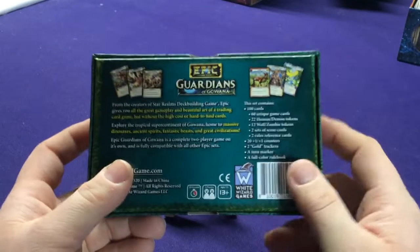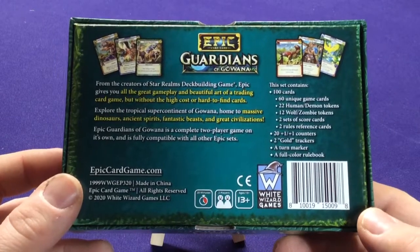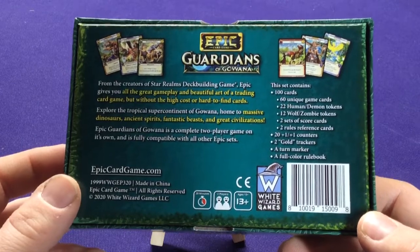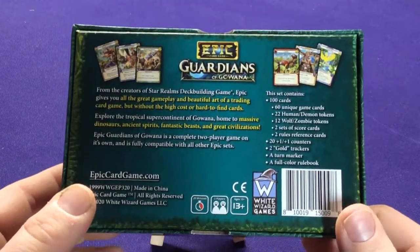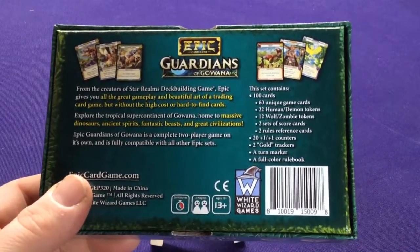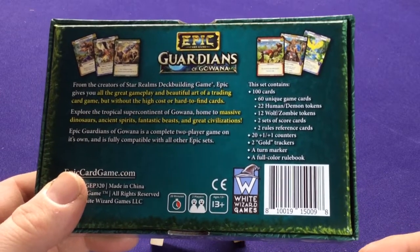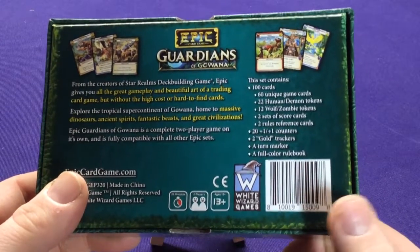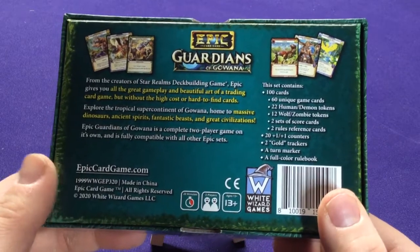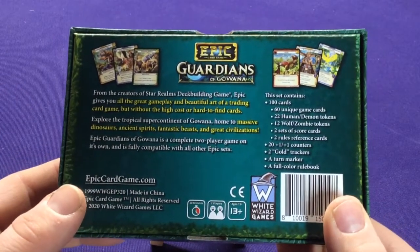This is a little mini expansion. They have some boxes like this that are kind of like pre-constructed decks, or like extra little decks, and they also have booster packs. What's neat is that the base game had 120 cards, so 30 cards for each color. This only has 60 cards, so it's going to be 15 for each color. It's like half the size, so you're only able to make two decks out of this, but not for two players to play two multicolored decks, which is kind of fun as well.